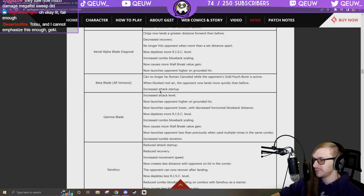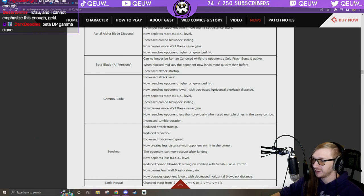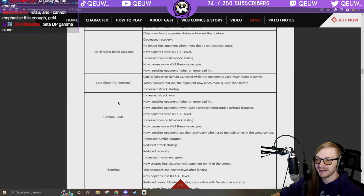When blocked midair, the opponent now lands more quickly than before, increased attack startup — that's his DP. Gamma Blade: increased attack level, now launches opponent higher on grounded hit, launches lower with decreased horizontal blowback, depletes more risk level, increased combo blowback scaling, causes more wall break value gain, launches less than previously when used multiple times in the same combo, increased tumble duration.